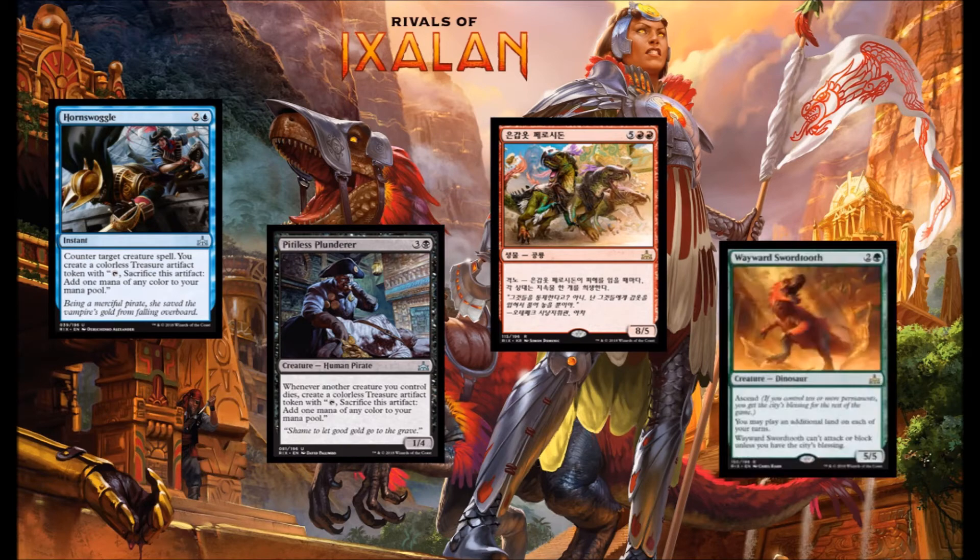Next up we have Wayward Swordtooth — green and 2 for a 5-5 Dino with Ascend. It lets you play an extra land on each of your turns, but he can't attack or block unless you have City's Blessing. On turn 3 he doesn't do a lot, but he allows you to dump more lands onto the board, so if you have a way to draw extra cards he's certainly valuable. I feel like this card is more likely something you play mid to late game as a big creature that lets you play an extra land that turn.